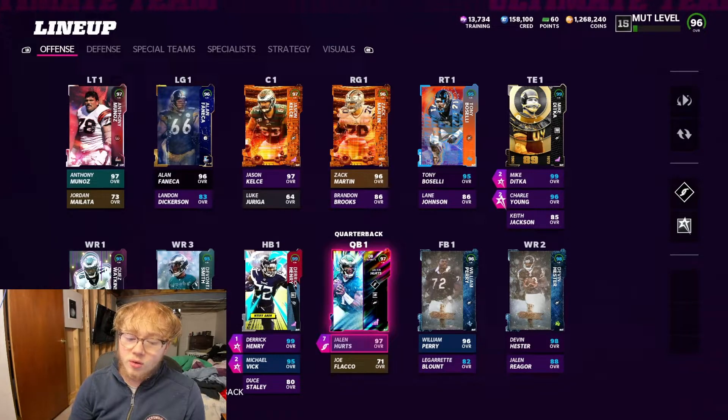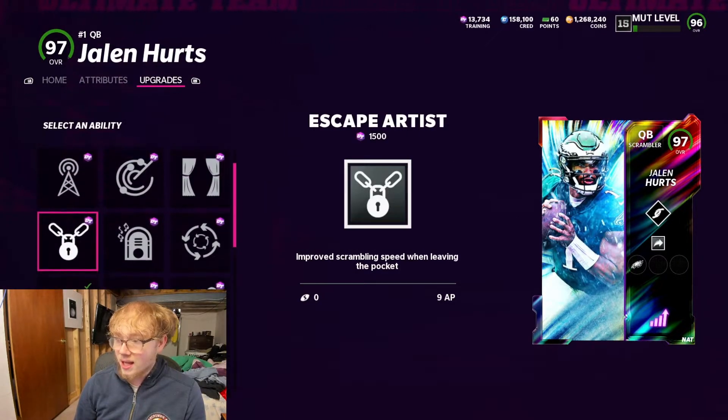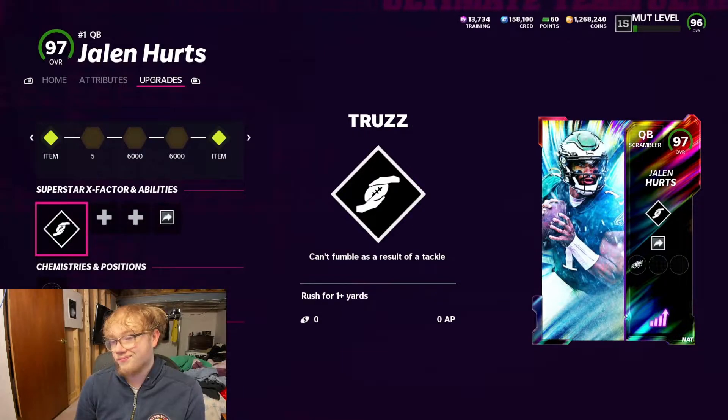The new AP update is out today — I thought it was gonna be out yesterday but it actually came out today. A lot of people know the way they play Escape Artist now is five-plus AP for every archetype. So for a Scrambler, Escape Artist would be 9 AP; for Improviser, 10; Strong Arm probably 10 or 11; Field General like 10 or 11. So it's pretty much almost unusable — if you want to, you could still run it with one passing ability, but that's really it.